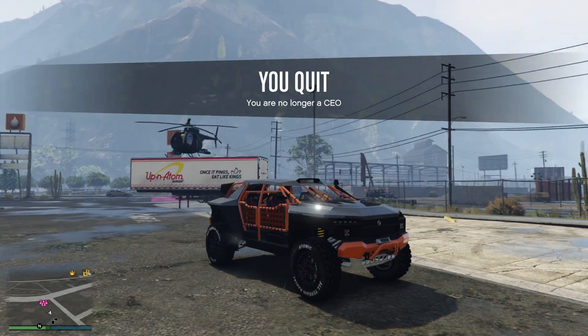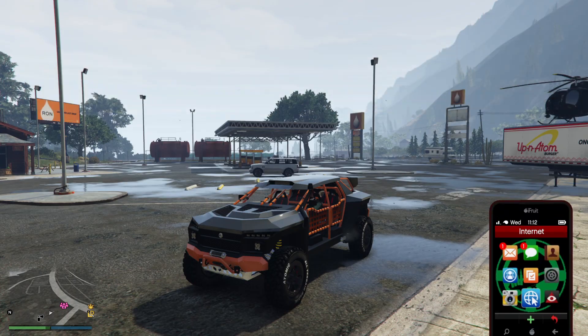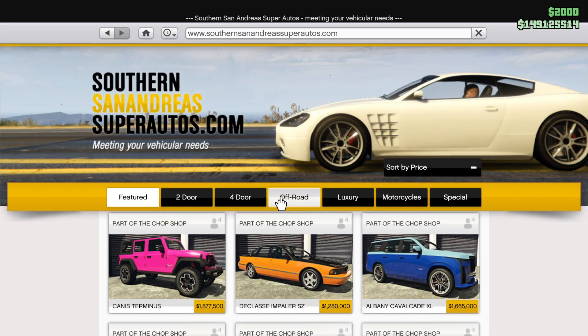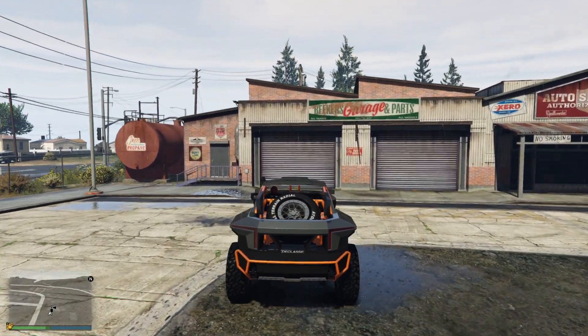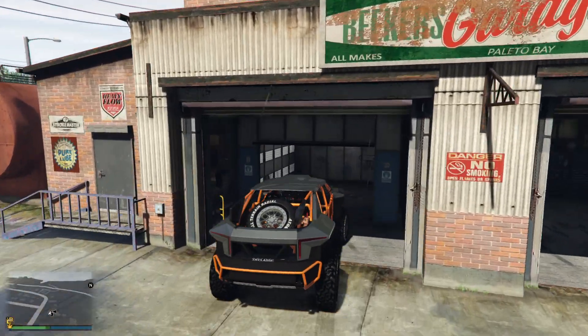This is the Drauga, also known as the Chevy Offroad Concept. This is top tier, great car — one of the best offroaders, if not the best offroader in the entire game. Only 840 grand, absolute bargain, discounted this week. You need to purchase it if you're into offroad vehicles. We're going to customise it first and then we're going to take it up Mount Chiliad and see how she performs.